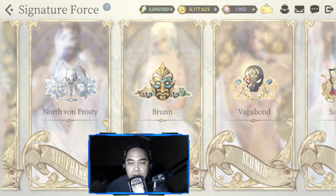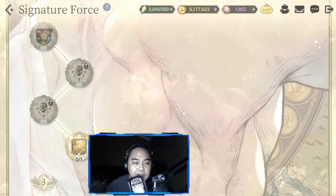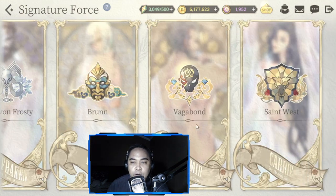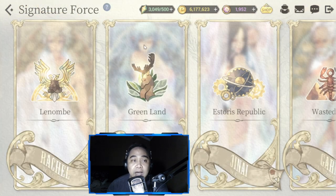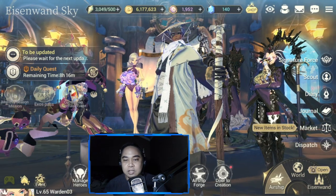Vagabond is at 2.4, nearing the third level. I hope to complete it soon so I can go back to working on Storage Republic or Greenland. For Saint West I don't even have one hero, so it's not a priority — maybe after a year if they become viable.